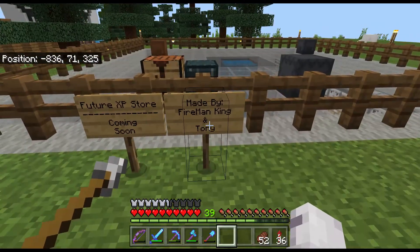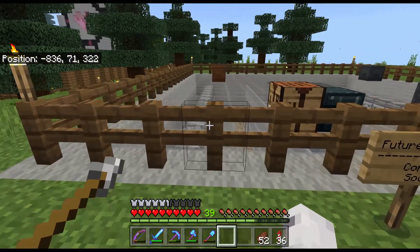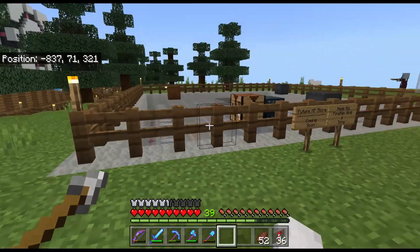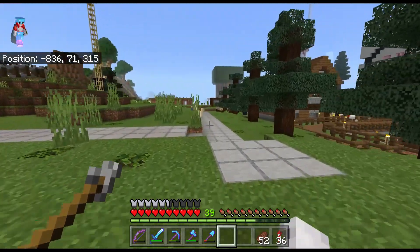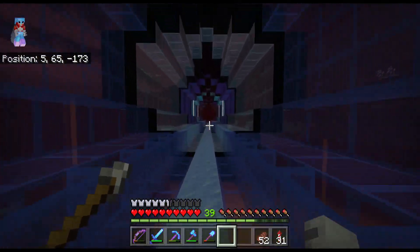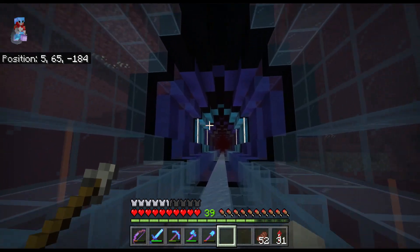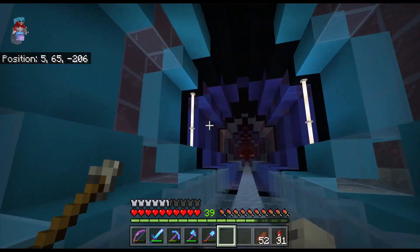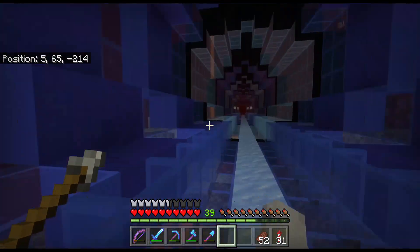But speaking of Fireman King, I have heard that he's been working in the community farm on a very interesting project, so let's go and have a look at what he's been up to. Leading up to the community farm, DC is now finished working on the tunnel, which is nice — so no more attacks by the ghasts.